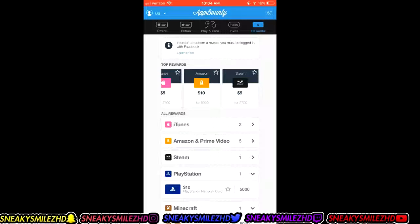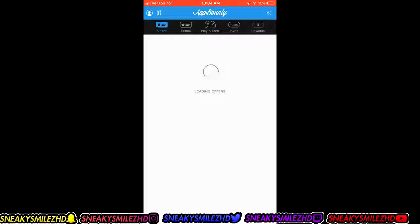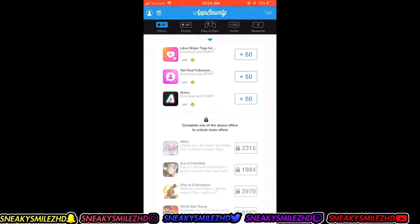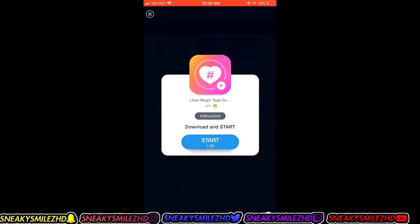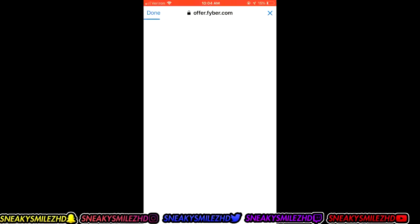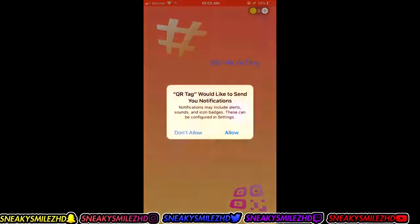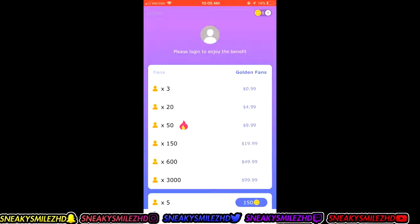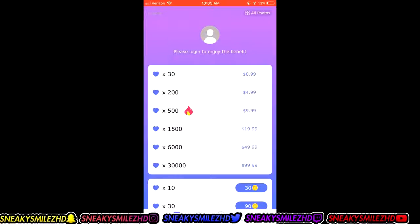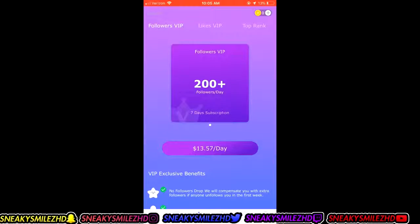I'm gonna do one right now. I'm trying to pull it up on my phone but it's acting up. I'm gonna go to Offers, waiting for this to load, and then I'm gonna click one. Once you can see, it says 'Download and Start.' It's opening up the app right now, and it'll tell you to open up the App Store. I'm pretty sure this works on Android too — correct me if I'm wrong. Now that it's done downloading, you just want to open it, hit Allow, and stay on the app for like 30 seconds. You can count to 30, just go around the app.